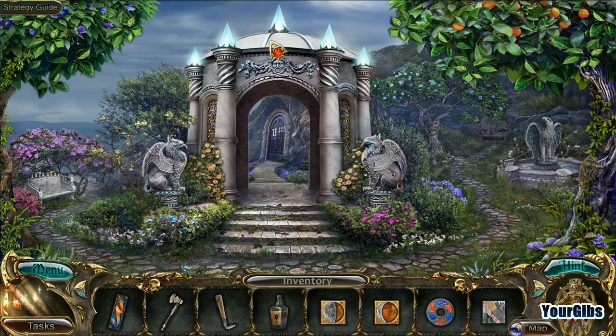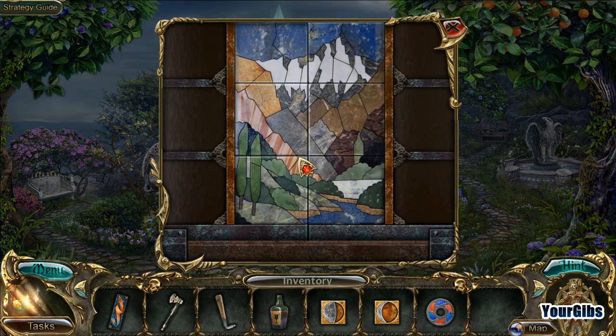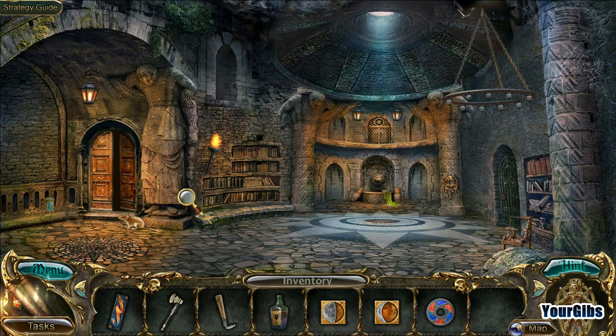Oh, it's the other mosaic piece - yay! Put you back where you belong, we'll let you out. There we go. To the dungeon or the crypt. Wow, this is our first new location in forever!